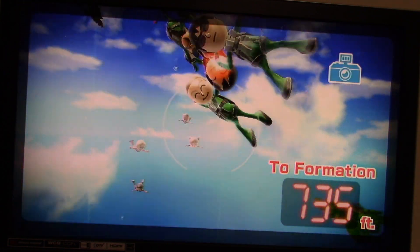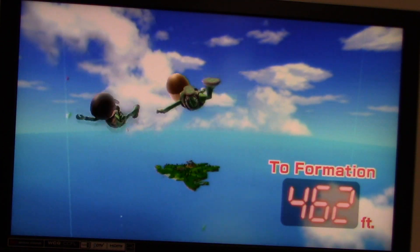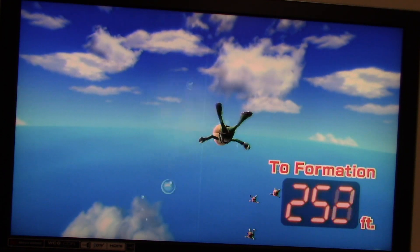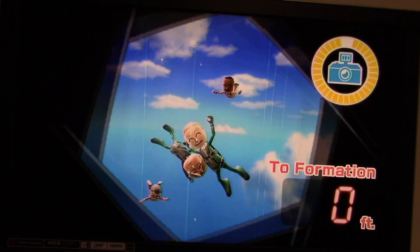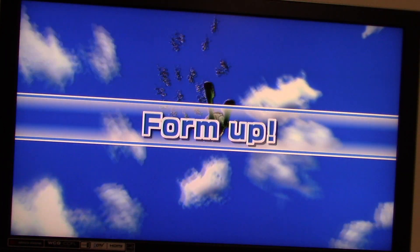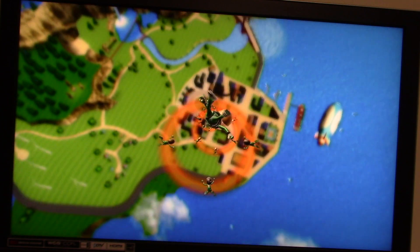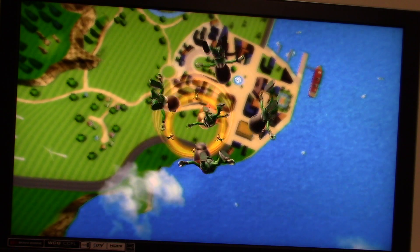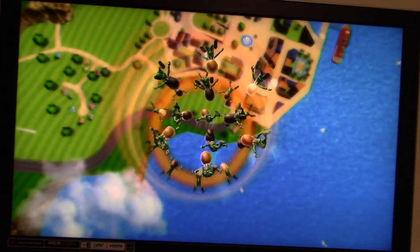We're pretty close to formation. When you get close to the end of this game mode, they'll actually show you how many feet you have until formation. Time to form up. Right here, we're trying to go through some rings, and once we go through those rings, the Miis who are forming the ring will actually fly down with you.